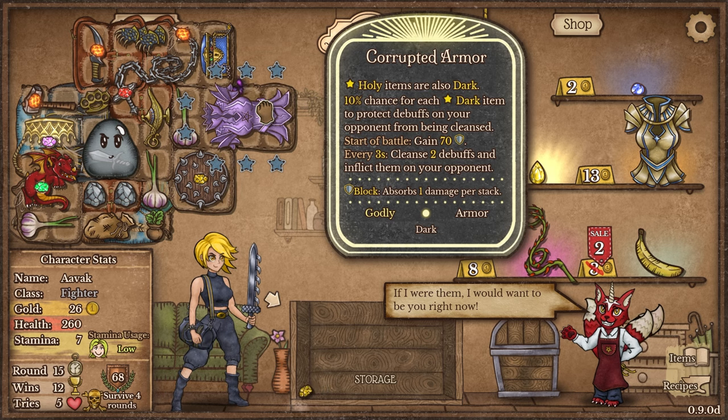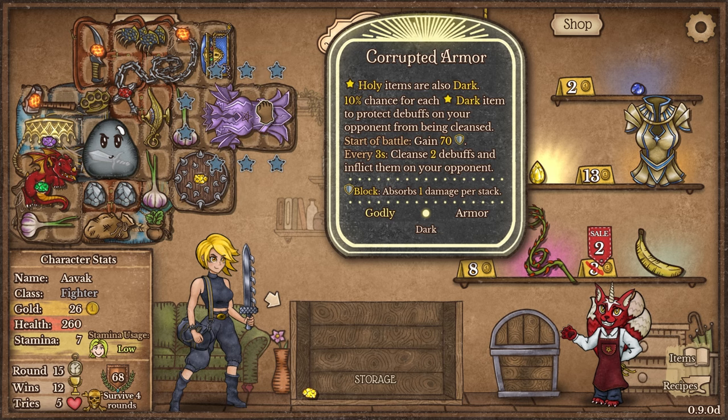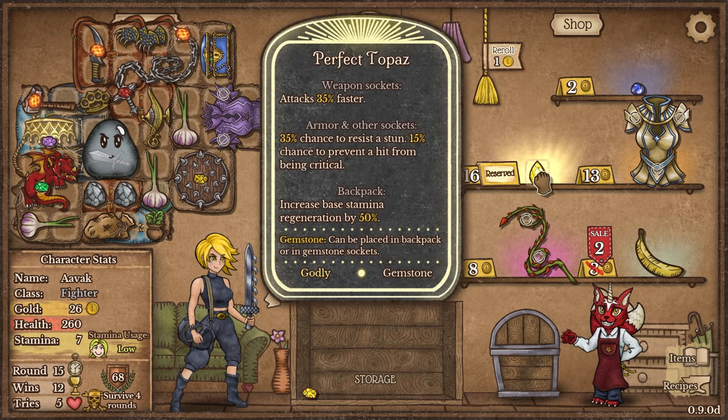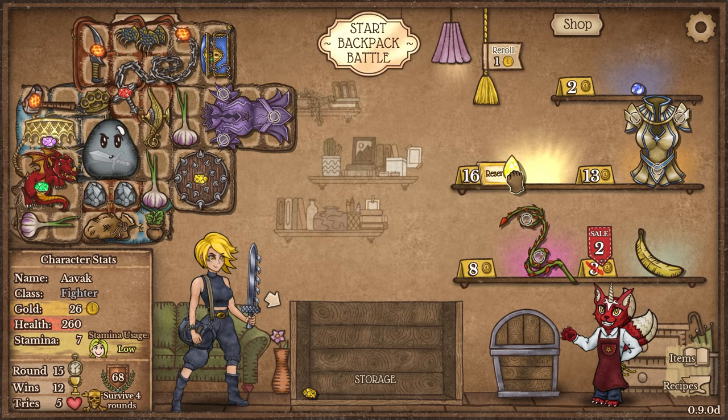We've got the corrupted armor: holy items are also dark, 10% chance for each dark item to protect debuffs on your opponent from getting cleansed. At the start of battle, gain 70 block. Every three seconds, cleanse two debuffs and inflict them on your opponent. Dark items — gotta love them. It still has three slots. Very, very nice.